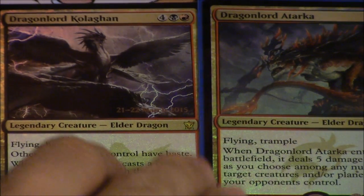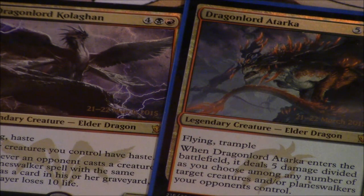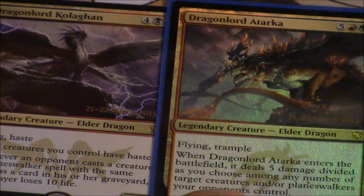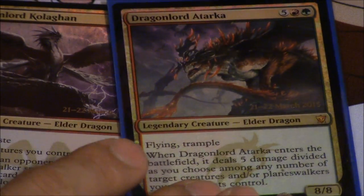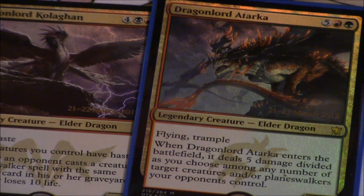Today we're talking about the Dragon Lord pre-release promos. Each of them are 20 bucks — Ojate is 40 bucks right now. What is going to happen with their price? If you can trade into these I would trade into them, although their price is going to fall. I feel like their price is going to fall less than most people expect. They're about 20 bucks a piece — this one's like 24 and this one's like 20. This one is the best one in my opinion; I don't know why it's so cheap, and Ojate is the most expensive at around 40 bucks as a pre-release.